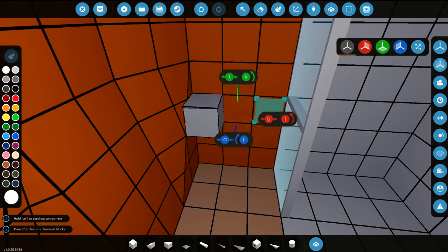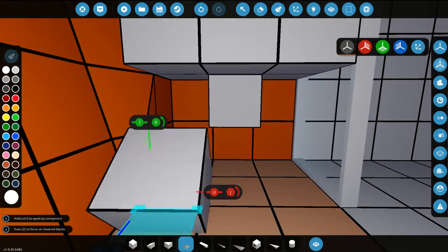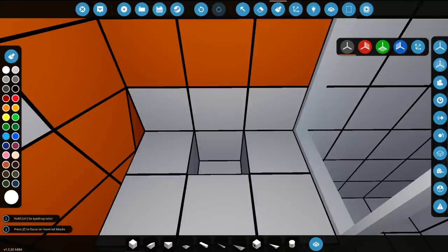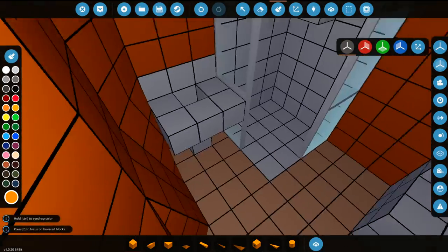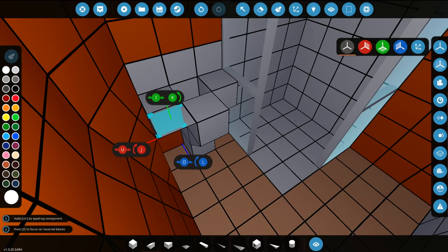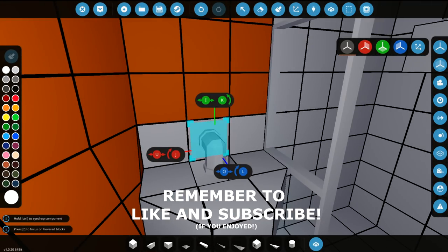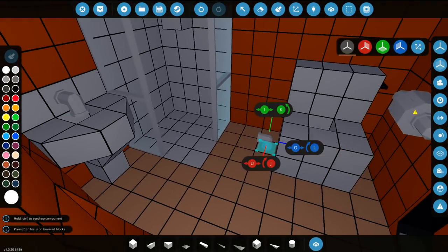We'll actually have like a sink or something. We'll have that come out like this, and that is probably okay. Having something like this. Paint the back side, put the water in the bottom, go ahead and paint this piece, and I guess that'll do actually. If I put this here, does that look bad? I guess that might look bad. But actually, we've got ourselves a bathroom, so I think this works.